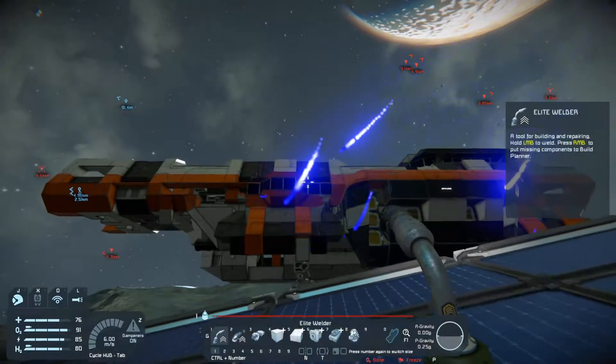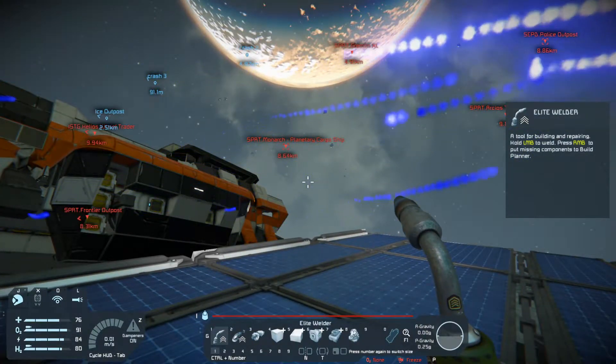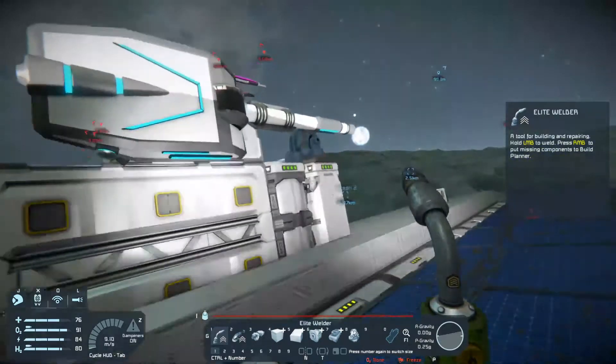We're definitely racking up the components - specifically metal grids is what we're after, several hundred in each area. Alright, so while he's doing this, we're going to go ahead and head back and grab Hank and head over to the other crash site.